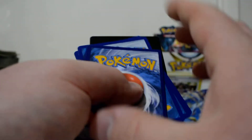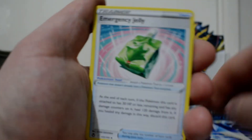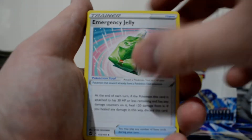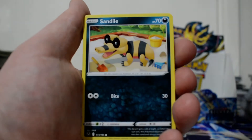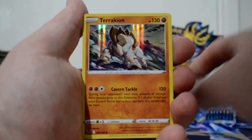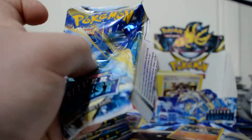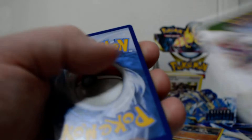First pack - we do get something in here. Starting off with a V-Star Marker, Clang, Emergency Jelly, Araquanid, Snow Runt, Sandile, Fennekin, Murkrow, Beldum, Reverse Solosis, and a Holographic Terrakion. Now, I was a bit unsure how many pulls I should be getting - holographics and above, and Trainer's Gallery and stuff. I should have eight remaining now. It was seven, but then I pulled the Terrakion, so hopefully we do actually get something good in this video.